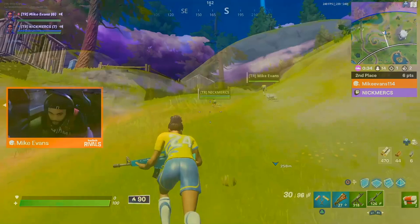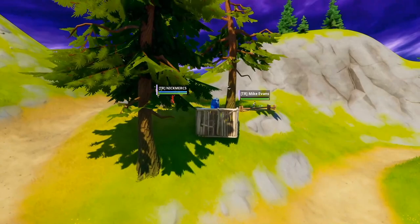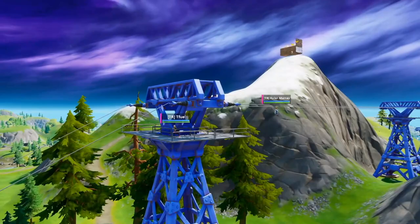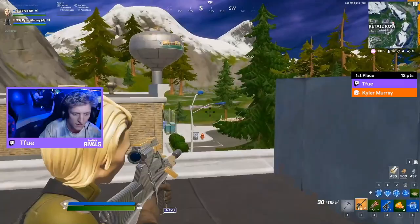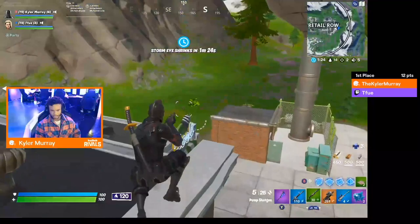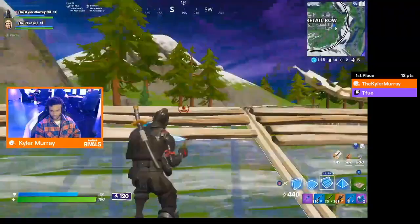Mike Evans is expressing that he wants to get in there and get some action going. They're going to be one of the last to rotate into the zone - from other perspectives you can see players are already there, setting up and figuring out positioning. Things are shifting gears into more old-fashioned Fortnite - normal movement and rotations. TFue is taking some shots. The third zone is revealed right on top of Retail - good position for them. TFue and Kyler Murray are fearless with several eliminations.